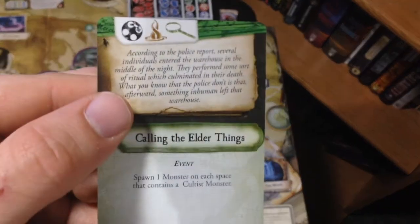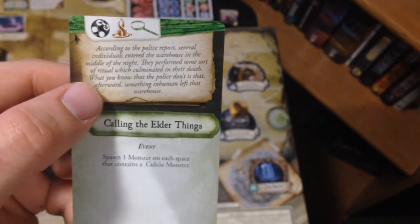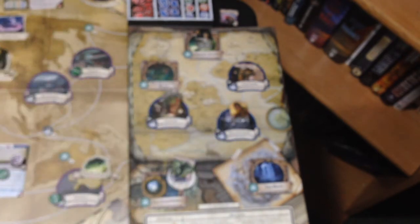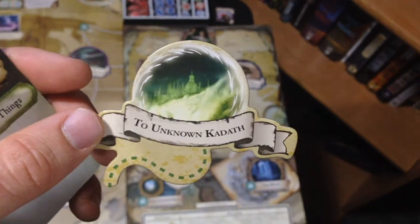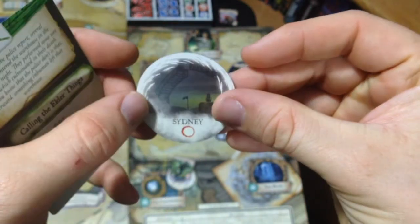Next up: monster surge. Normally we would add two monsters to every blue gate, but we don't have any blue gates — so instead we will spawn a gate. The gate we're going to spawn is Sydney. Sydney normally would go here, but we have this dream portal that says 'to Unknown Kadath.' So instead of spawning in Sydney, we are going to spawn the gate in Unknown Kadath.